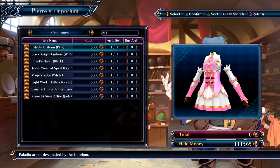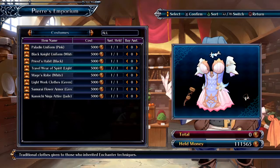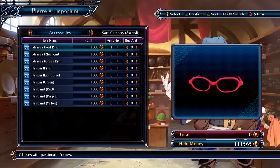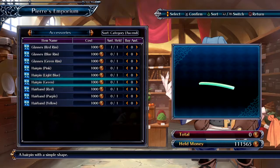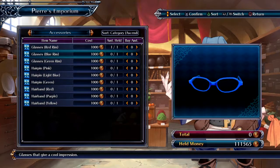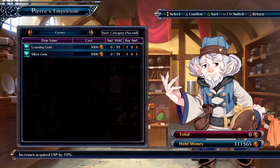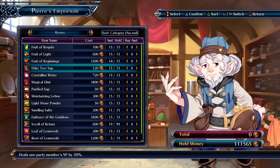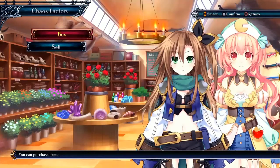There are also costumes specified for each character, and you can accessorize them as well — most accessories are the same though, and you can only get one. There are also XP boost gems, and the currency appears to be bells — I have over a hundred and eleven thousand. These are materials to either make weapons or upgrade your weapons.